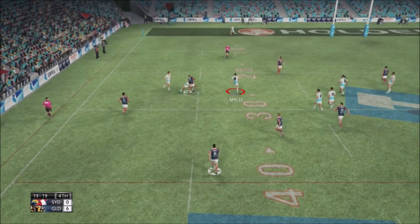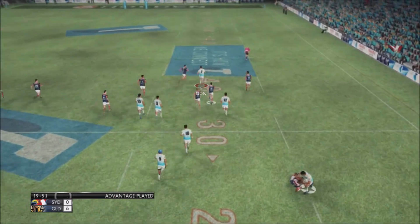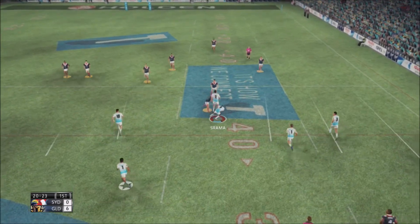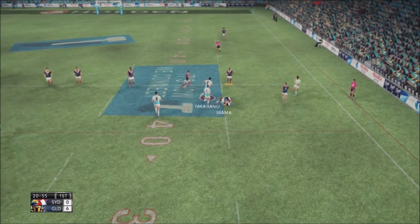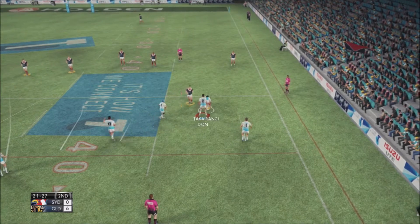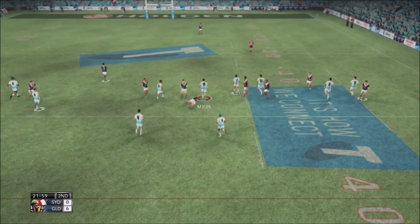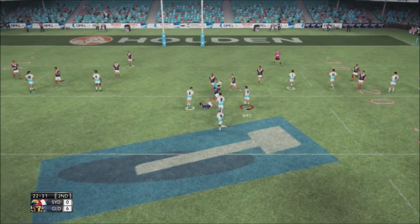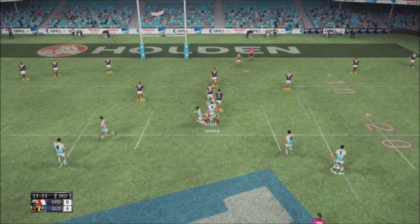About 20 minutes into the game now, the Roosters are trying to make something happen but knock on the ball, so all of a sudden we've got a fresh set of six to work with. A little scoot from dummy half didn't really work out, but we didn't lose much ground. Miles goes on a monstrous run, barreling over not one but two Sydney Roosters before getting a cheeky offload away.